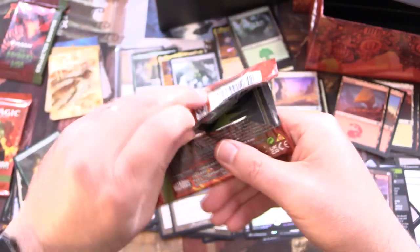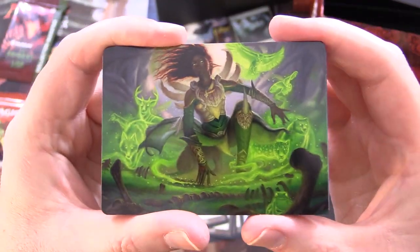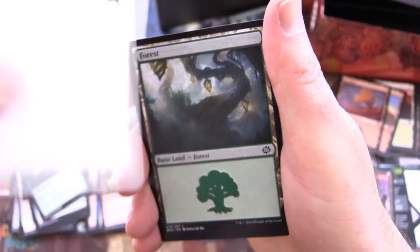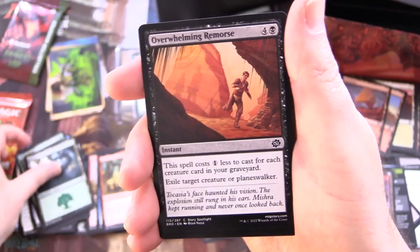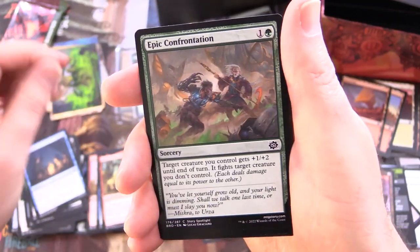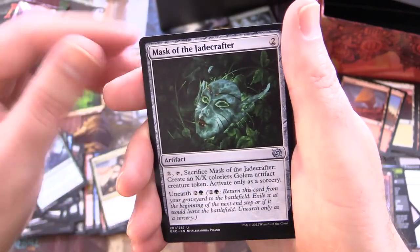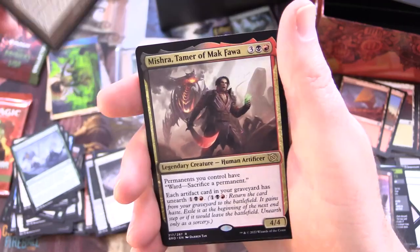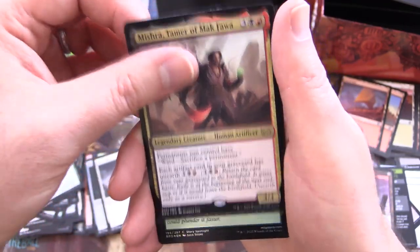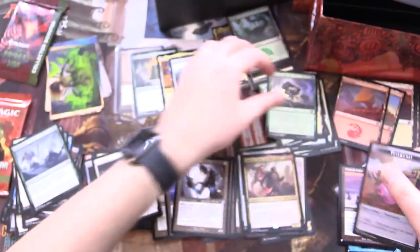Two more packs, then we'll get into the Collector Booster. With the number of Mythics here, we're probably in the greatest hits playlist at this point — link in the corner. The art card here is Fauna Shaman. We've got a Forest, Overwhelming Remorse, Stern Lesson, Epic Confrontation, Power Stone Engineer, Fog of War, Hero of the Dunes for the uncommons, Mask of the Jade Craft, a Static Net, Self Assembler for the artifact, and Mishra Tamer of Macfowl. Foil Wasteful Harvest and a Power Stone.